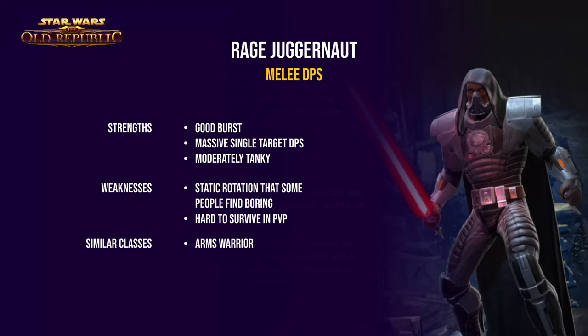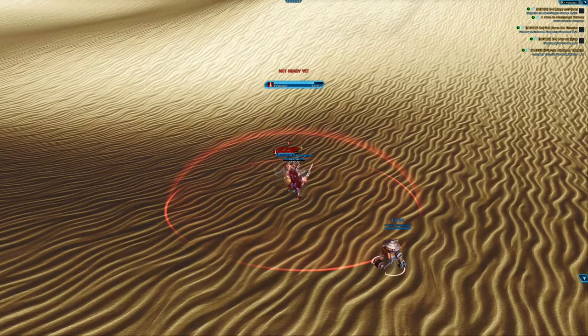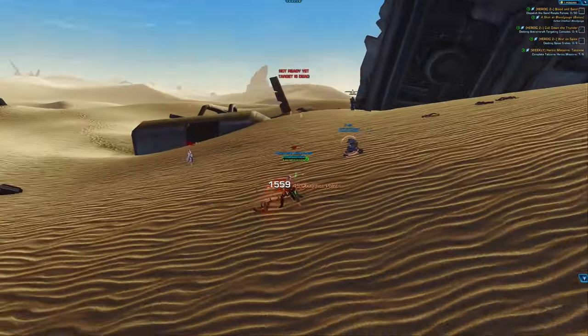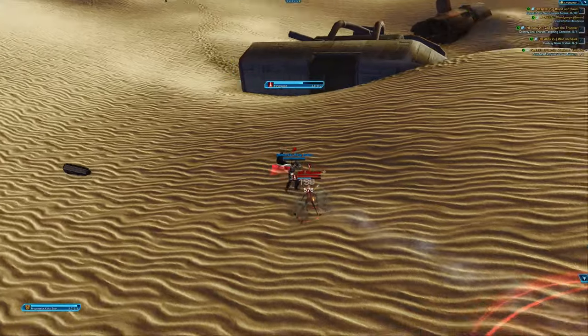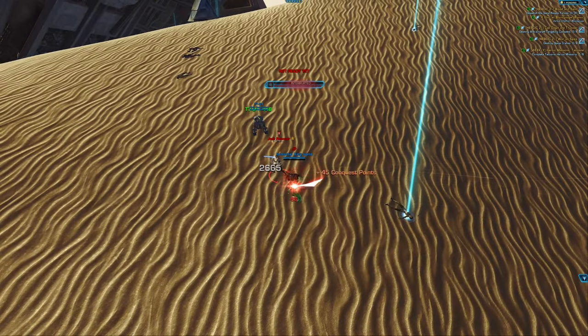The first one is the juggernaut, which would be most similar to the warrior. The first spec is called Rage — a melee class with good burst, somewhat good durability, and very high sustained damage. The class I would most compare it to is the arms warrior in WoW. They are quite similar. Instead of fury as a resource, you build rage, so it's your classic builder-spender playstyle, but overall not the fastest or highest APM rotation.